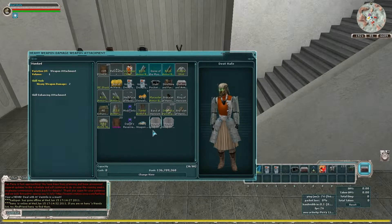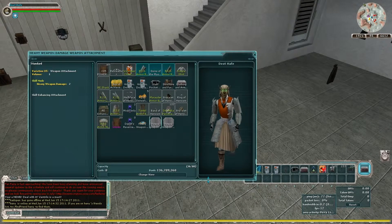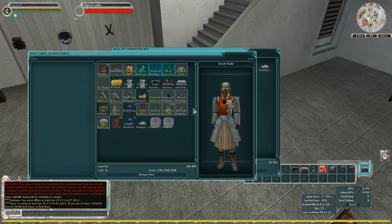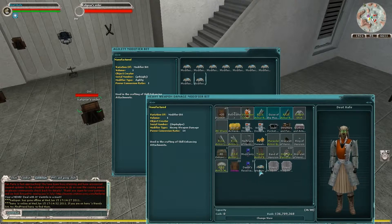They're identical. The reason for that is because on base attachments, the power conversion ratio is 1, so 35 divided by 1 is 35. However, for heavy weapon damage, it's 14 — so 35 divided by 14 is 2 and change.